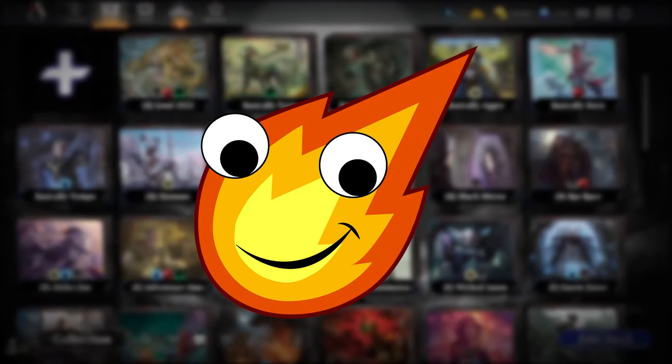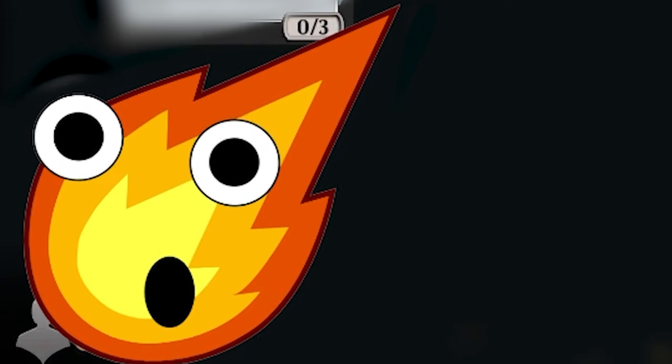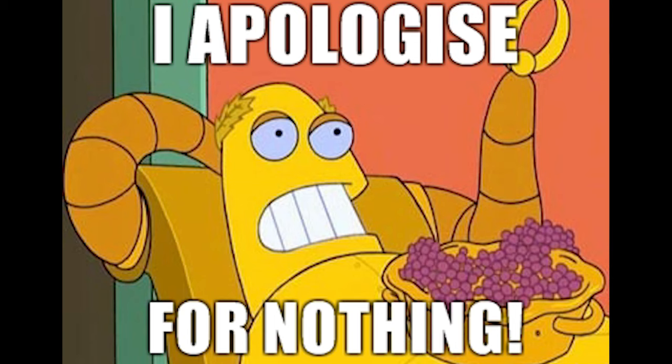Hello, my fiery friends. The Inferno Man here with the hottest in budget deck technology. For today's deck tech, we're going to be jumping into the Explorer format to play with a fun deck that actually focuses on how tough our creatures are. That's right — we're jumping in with a deck I'm simply calling Bant Butt Stuff. Long time viewers of the channel know how we do it.